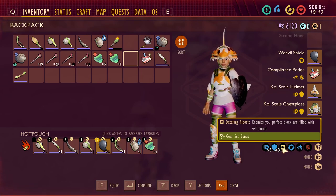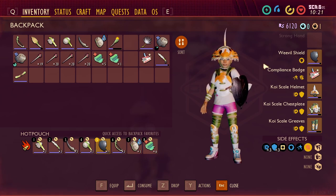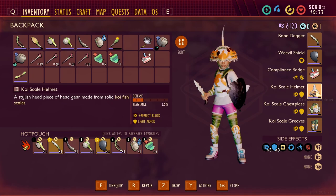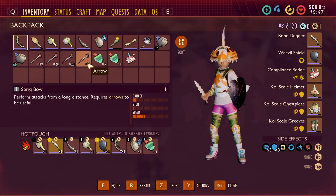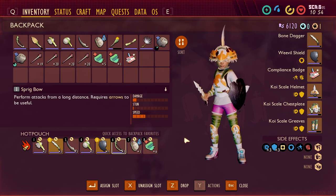If you add the compliance badge with the koi armor and the weevil shield, you're now perfect blocking far more often, maintaining more stamina, dealing more damage after perfect blocks, your block strength is increased, and when you do a perfect block it heals your character and reduces the damage you take. This whole set is essentially a block-heal-reduce-damage build. Put the bone dagger on top of this and you'll go through early level creatures very quickly. None of this gear has been upgraded — it's all level one. Make sure you have food, full health, and full water going into combat. Also bring bandages and tons of arrows for the sprig bow, used for teasing bugs.